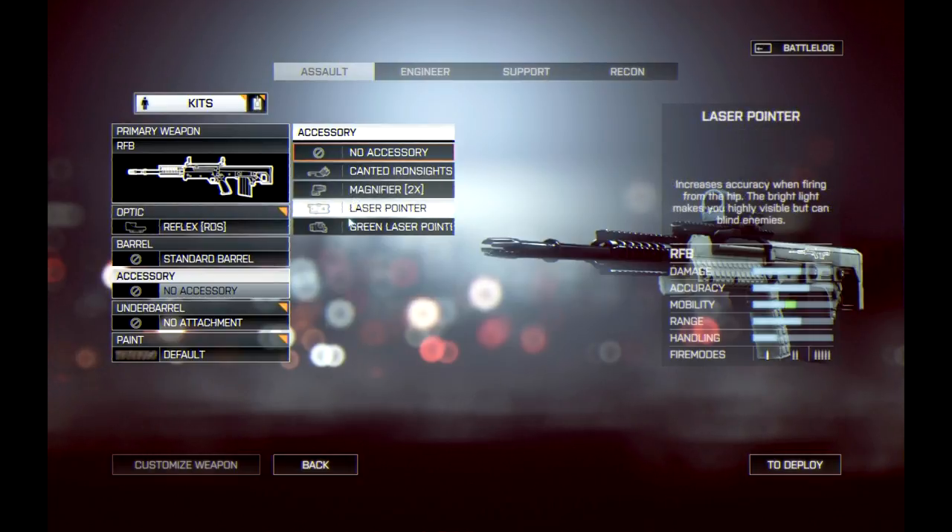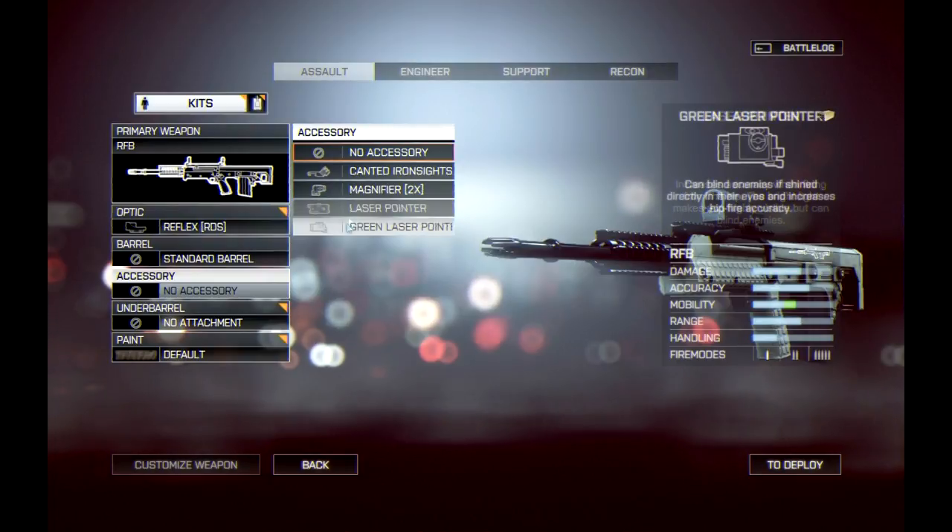We have the normal laser pointer, which is pretty much identical in function to the one from Battlefield 3 — you get a nice green bar increase in mobility, which represents accuracy while firing from the hip. The description says the bright light makes you highly visible but can blind enemies. The green laser pointer description says it can blind enemies if shined directly in their eyes and increases hipfire accuracy. My theory is the green laser makes you slightly less visible but requires more precision to blind enemies, while the red laser makes you highly visible but is easier to use to blind opponents. I'm basing this on the descriptions, but I'd assume DICE would try to make a tactical difference between the two.